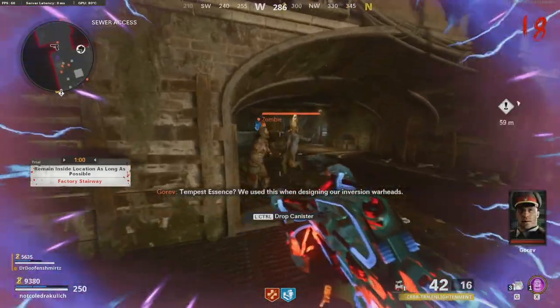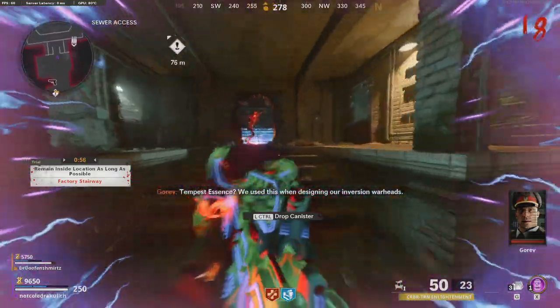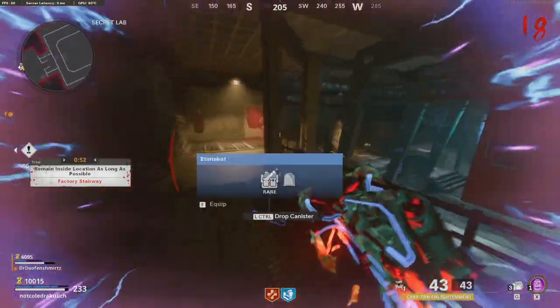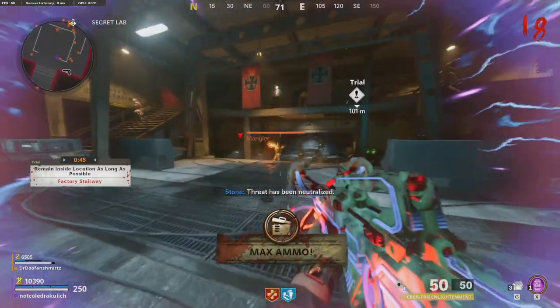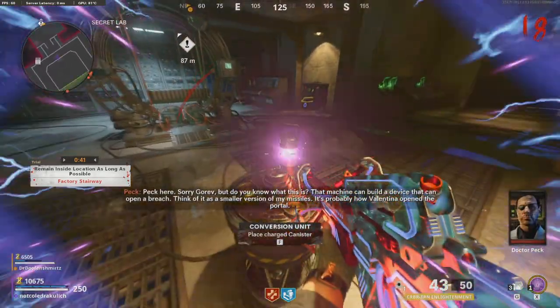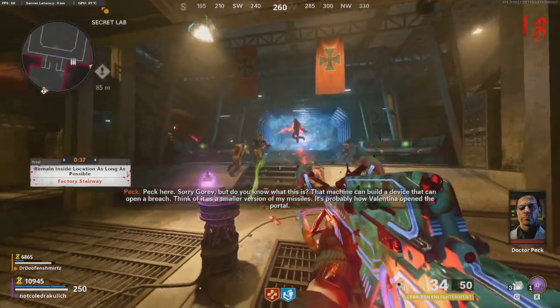When a canister is ready to be brought back to the lab, simply interact with it and it will slow you down, much like the canisters from Outbreak — it is exactly like those, including the field upgrade you get while carrying it, which is a large blast that will clear enemies around you. You will want to simply bring the canisters back to the device where you originally grabbed them from. Repeat this process once for each canister, and you will be ready to move on to the next step.